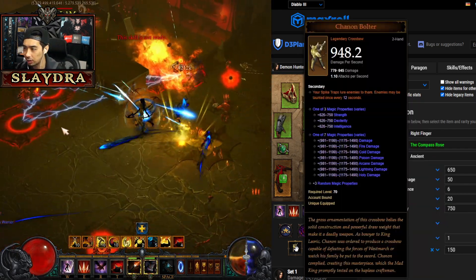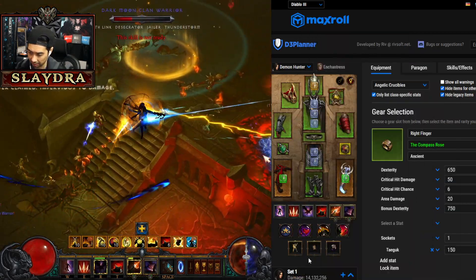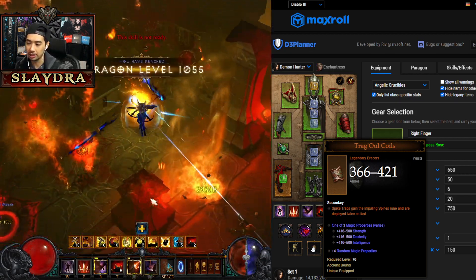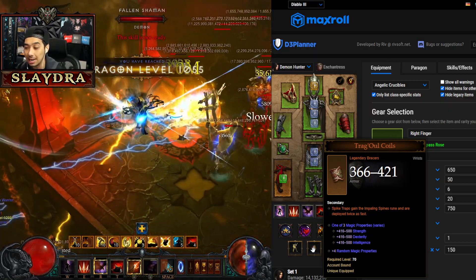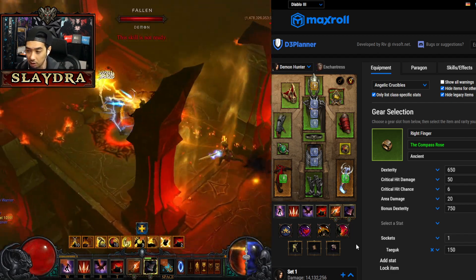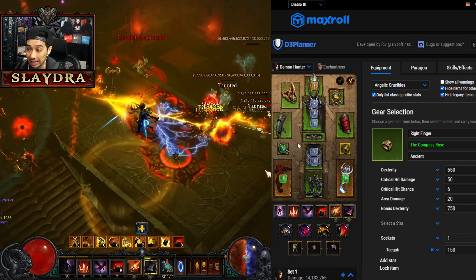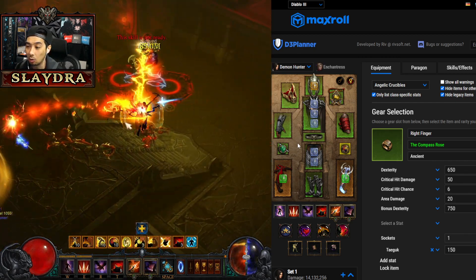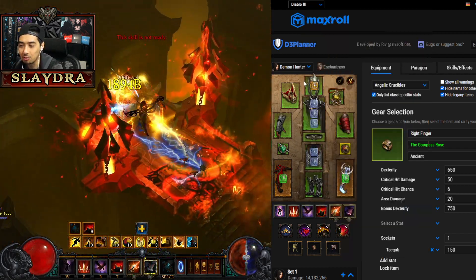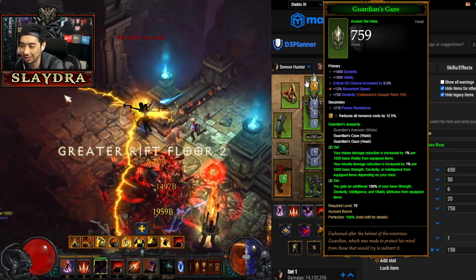For the weapon in the Cube, you can run Chenom Bolter, Demon's Demise, or Dawn — any combination is excellent. We're running Tragoul's bracers with that damage multiplier. For the ring slot, run Ring of Royal Grandeur, or optionally Convention of Elements. You do need the Natalya's ring. We want to run Natalya's six-piece plus two additional sets: All Guilds and Guardian, since Guardian got a buff in a recent update.